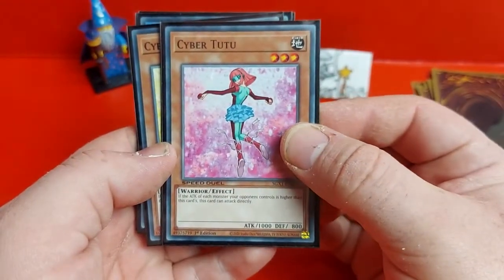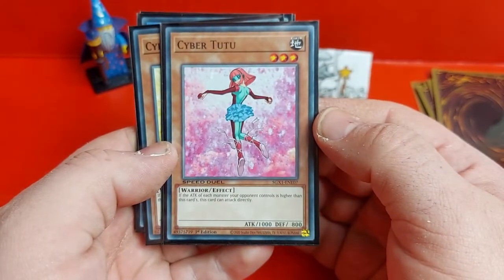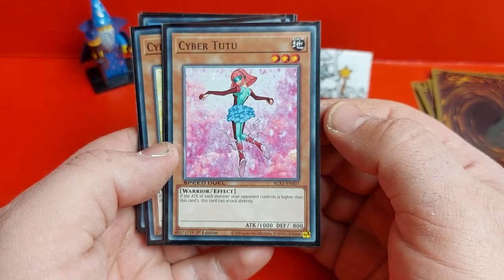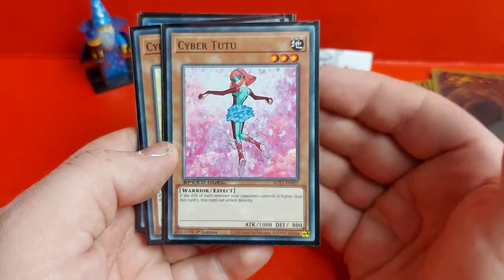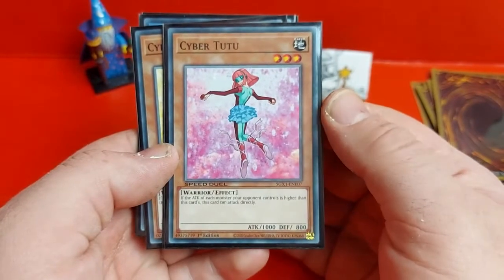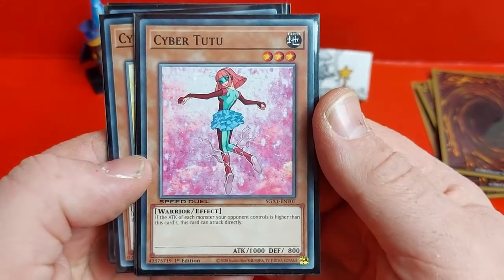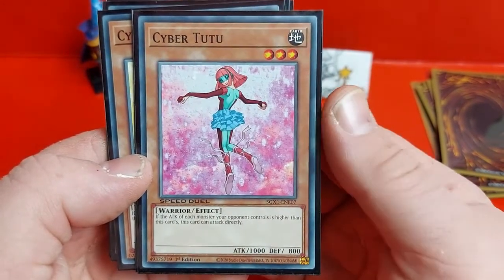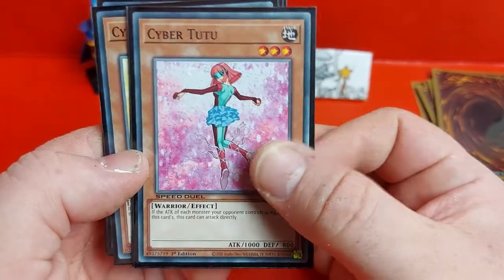Next we've got Cyber Tutu who can attack directly as long as your opponent doesn't control a monster with a lower attack than her. So if the attack of all monsters your opponent controls is higher than this card, it can attack directly — but we're only at a thousand points on her attack, so she's bound to almost always be able to attack directly.